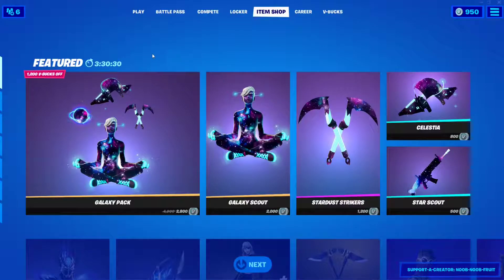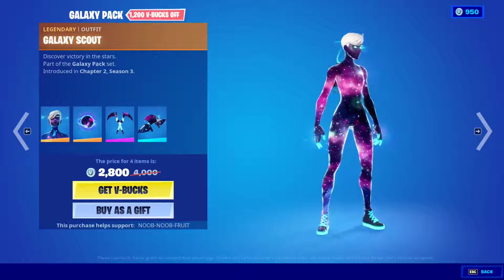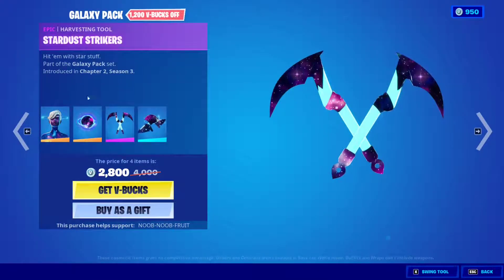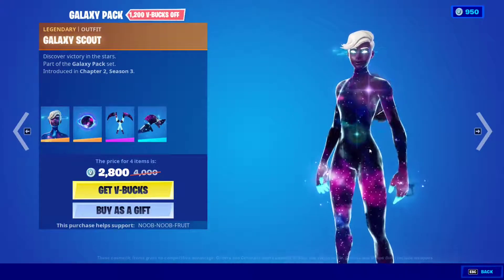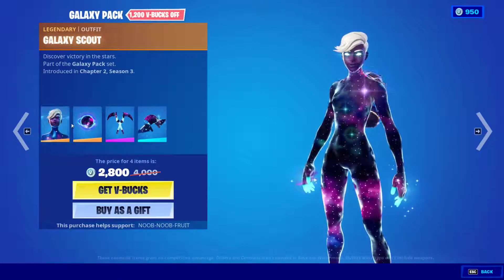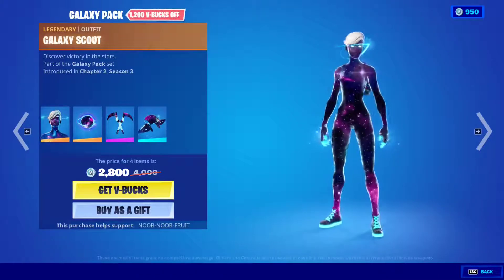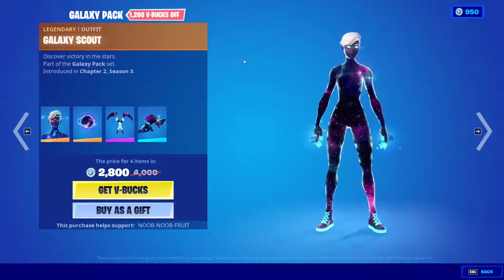The item shop just got refreshed and we actually got the Galaxy Pack skin — this is one of the coolest skins ever, it's a legendary skin. Everything in the skin from the glider, the pickaxe, the backbling and the skin itself is galaxy-themed. You can actually see an entire galaxy of stars and planets all inside the body of the avatar. The backbling is called Nucleus.